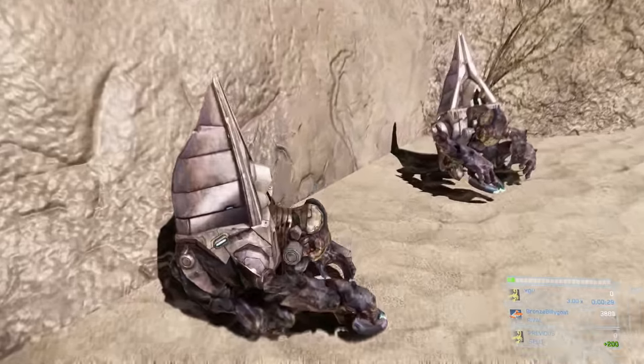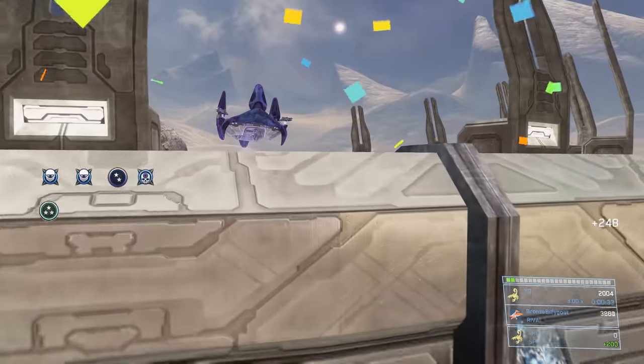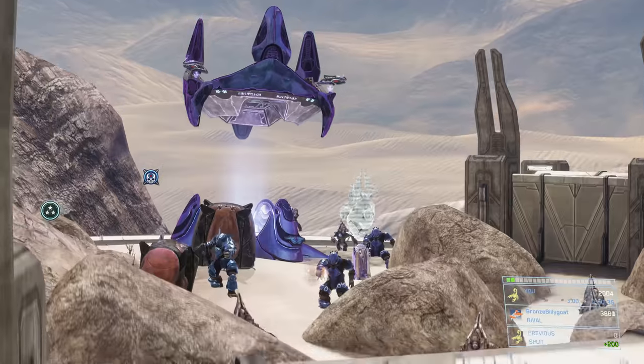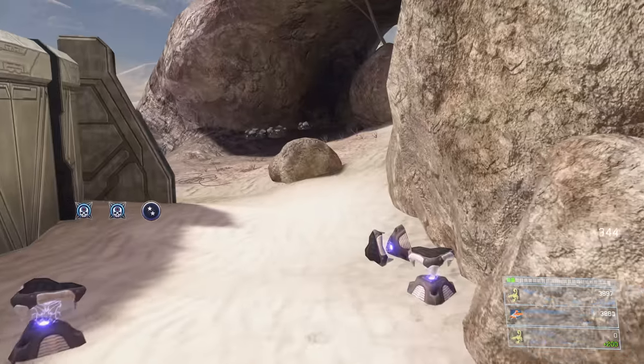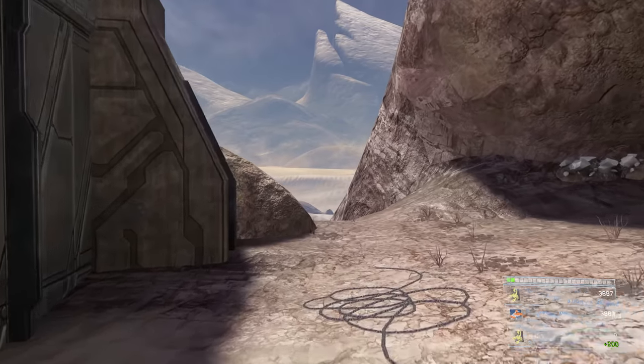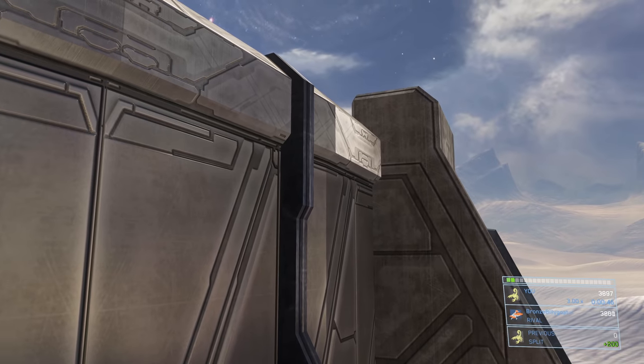Sometimes there are three grunts on the left all clustered together, and sometimes there are two on the left and one on the right. This time around we have two on the left and one on the right, and when this happens the one on the right tends to wake up, so just headshot him. Then jump up and kill the two grunts in the distance because they'll go up on top of that tower and get on those turrets if you don't take them out.